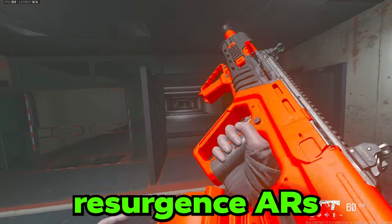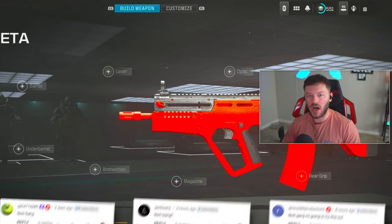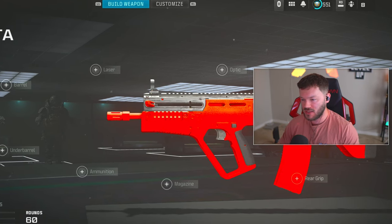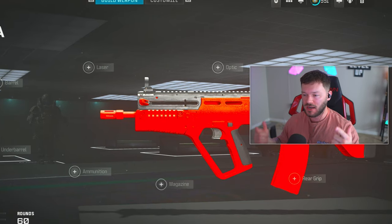The RAM 7 is still easily the best Resurgence AR in the game, and if you thought those nerfs were going to destroy it, you couldn't be more wrong. Let's hop in and I'm going to build out the 100% best RAM 7 setup for you guys - the least amount of recoil, the most damage range, just the greatest thing you can use. If you enjoy this one, be sure to like, subscribe, and turn on notifications.